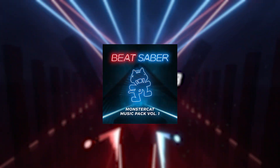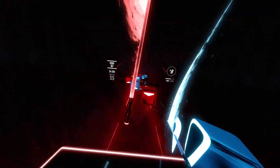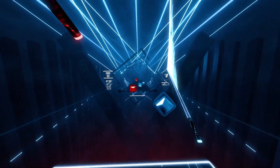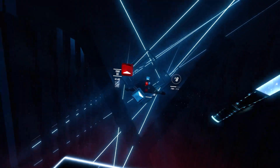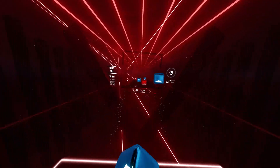Starting off the list, we're gonna be looking at the first ever purchasable music pack released onto Beat Saber, which is the Monstercat Volume 1. Just thinking about this brings back so much nostalgia — well, I have no nostalgia for this at all. I got Beat Saber just a few months after this music pack was released, so I kinda had a few other options. And not that much money.